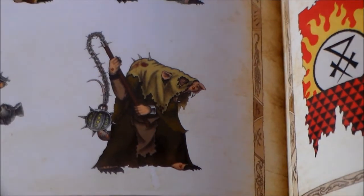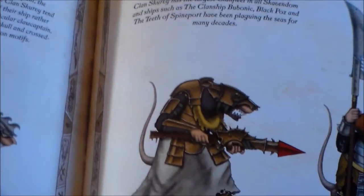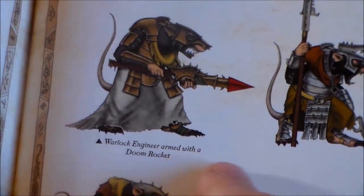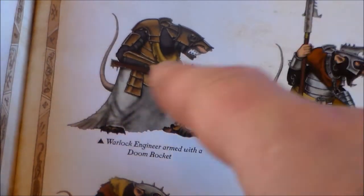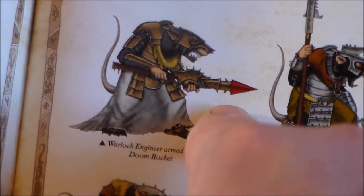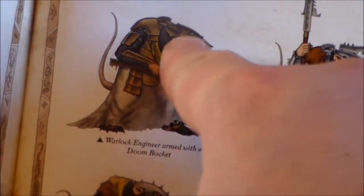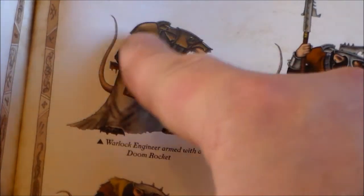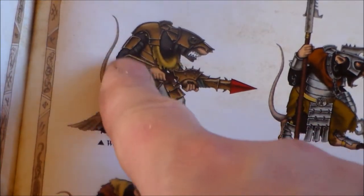This guy looks like a plague monk, and then there's a warlock engineer with the pirates — I never thought about a warlock engineer with them. He's shown with a doom rocket, which I'm wanting to review soon in the magic items series. The doom rocket sounds massive from the fluff — basically a stick with a rocket on the end. The armor on this warlock engineer fits in with the yellowy bronze, with yellow going underneath his neck, so bronze armor definitely works with the yellow scheme.